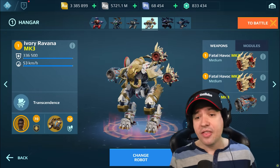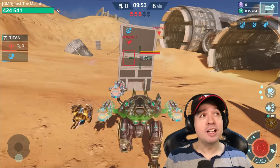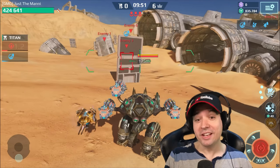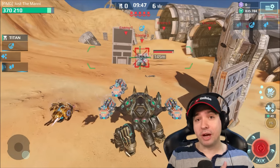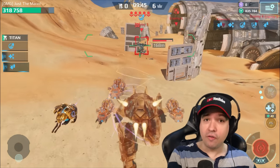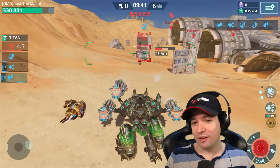Now we have the Shatter and the Havok on that Ravana in two different setups. Let's see how we can snack some unsuspecting Orokochis with it — the ones that run in and cross the distance only using their ability, and once they arrive their ability is actually offline for a few seconds and you can hit them with Havoks so they can't regenerate health.